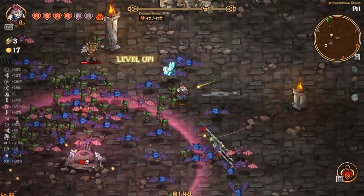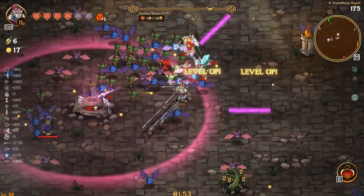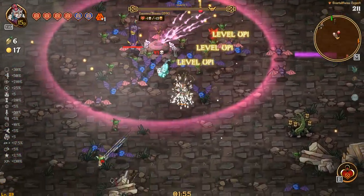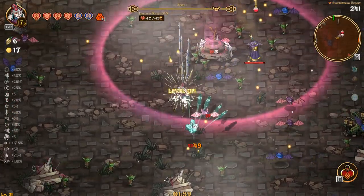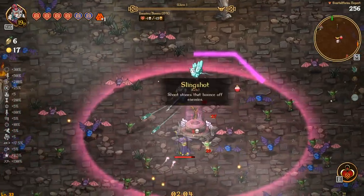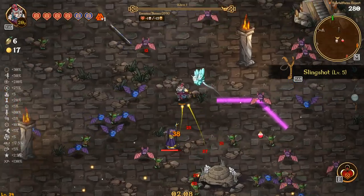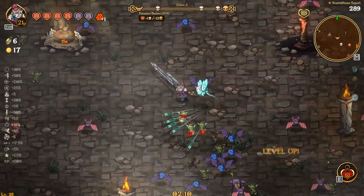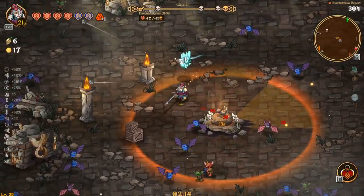We need that ascension crystal — that ascension crystal will help us out a lot with the feather. Don't remember the name of it. Let's run up here to this altar. Oh wait, what is this? Red heart — yeah, empty red heart, I'll take that.